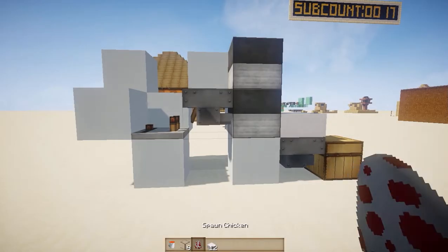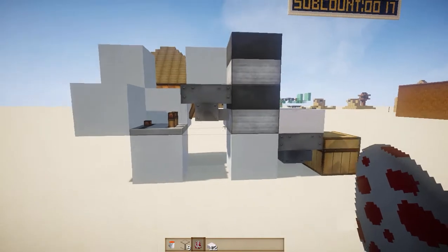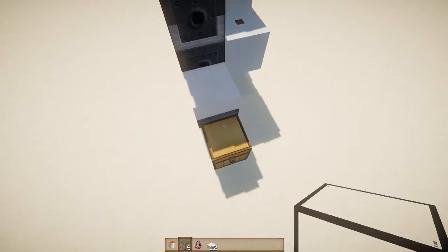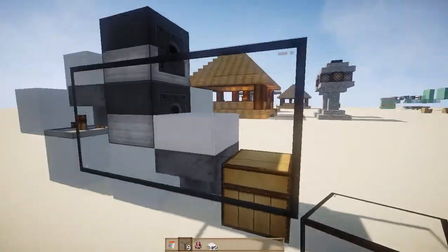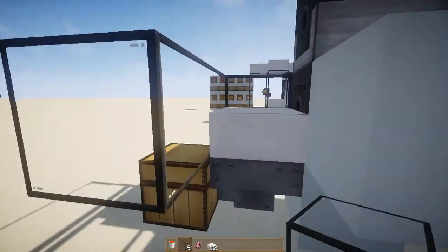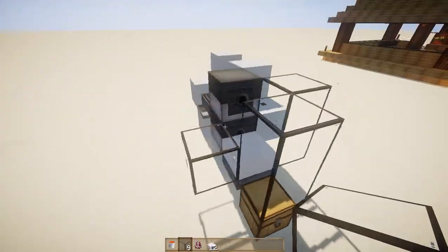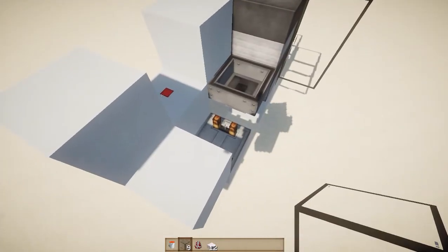Now bring out your lava bucket, your glass, and in survival you're going to be able to just bring the chickens in with a couple of seeds to lure them in. Also bring out your slabs. Let's start off with the glass — go ahead and place one here, wrap it around like that. You could break the corner ones to save materials or keep them to look nicer, but to make it as efficient as possible just build it like that. Then go to the back and place one on top.